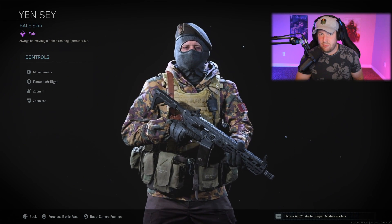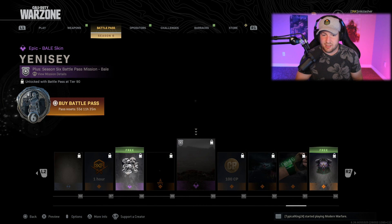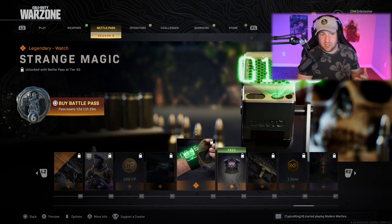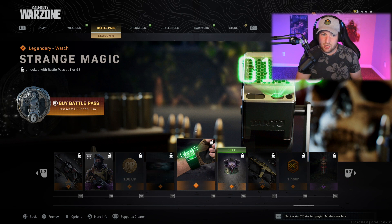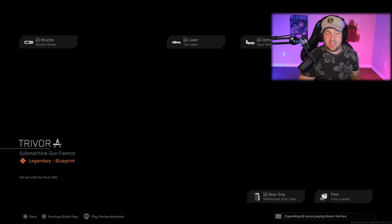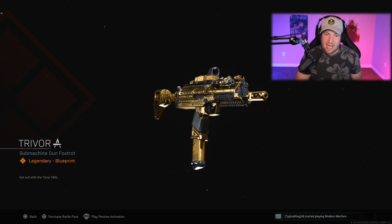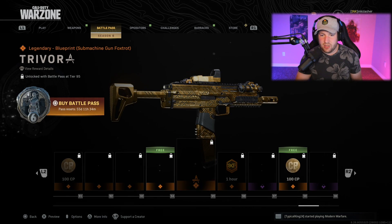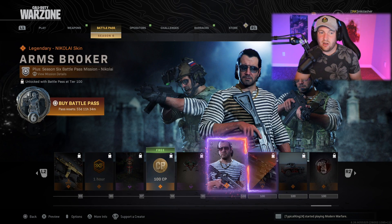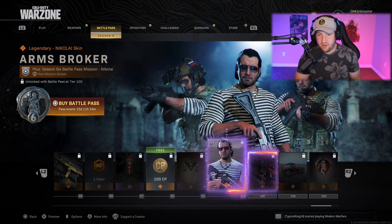After this, a pretty cool holographic watch called the Strange Magic at rank 93, getting towards the top. Then an MP7 blueprint, kind of black and gold, maybe more gray and gold. And then the next big thing at rank 100 is of course Nikolai, called the Arms Broker — a couple of different skins for him, looking pretty dope. You don't unlock him until tier 100.